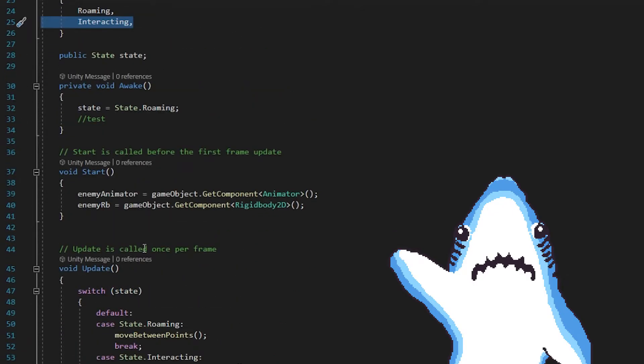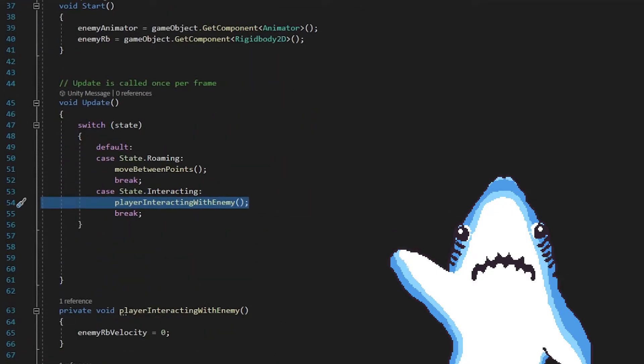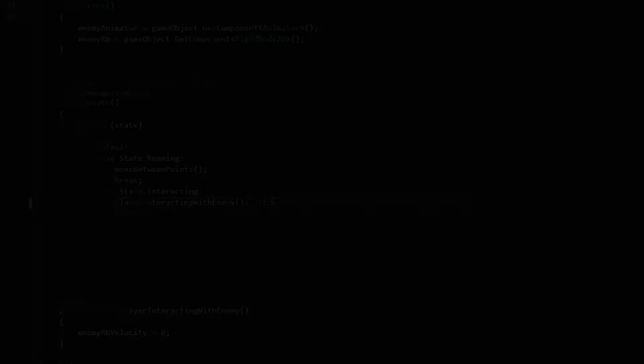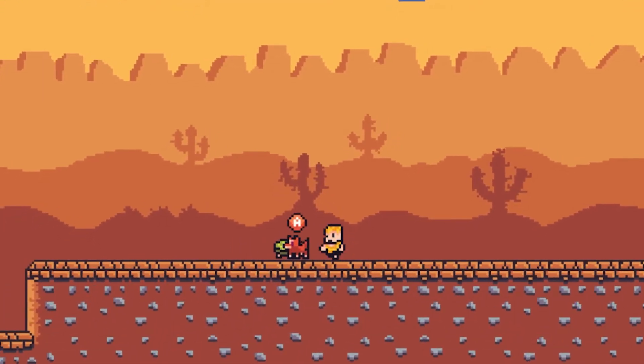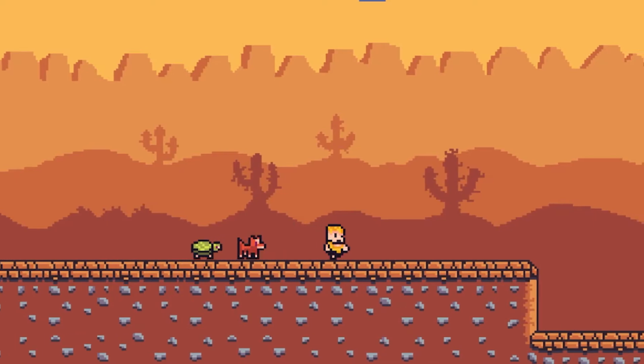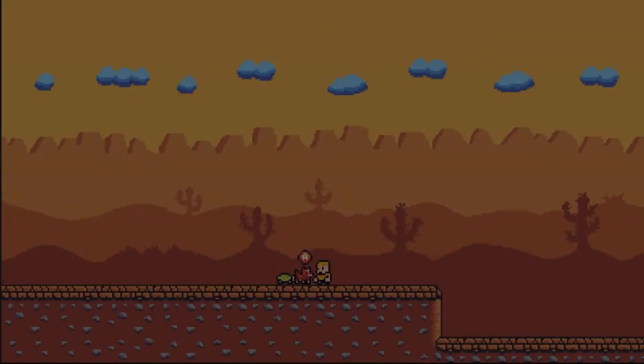After this was implemented, I moved on to another state called interacting — or interacting with the player. This state is used whenever the player is interacting with the pet. As I mentioned in the previous devlog, I wanted to do some kind of enemy inspection system, so now whenever the player approaches an enemy pet, an icon appears above the enemy's head.